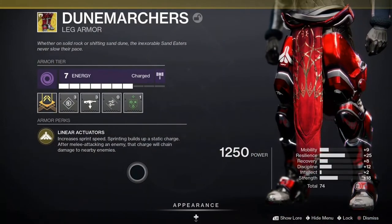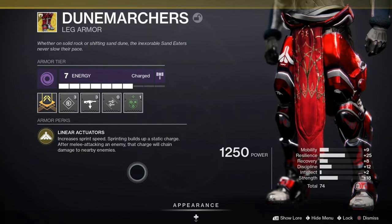The Dune Marchers have the exotic perk Linear Actuators. It increases sprint speed, and sprinting builds up a static charge. After melee attacking an enemy, that charge will chain damage to nearby enemies.